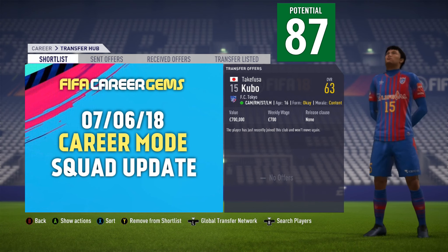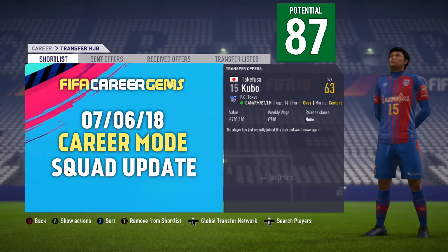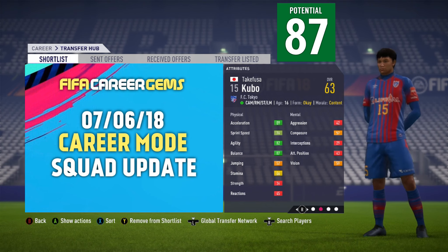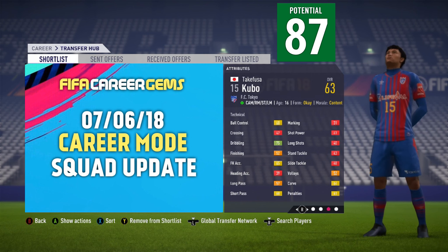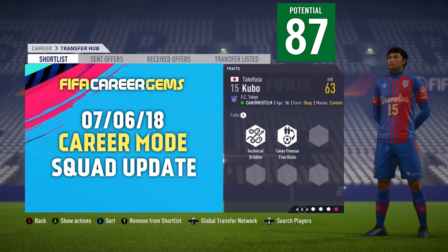The best new player added last night is Takifusa Kubo from FC Tokyo — 63 start rating, a massive potential of 87. He can play central attacking midfield, right midfield, striker, or left midfield. He's got four-star skills, four-star weak foot, 16 years of age, left-footed, plenty of pace, and very good attributes for somebody who's only 16. He also has two traits: technical dribbler and takes finesse free kicks. It really is an excellent young player added to FIFA 18 career mode.